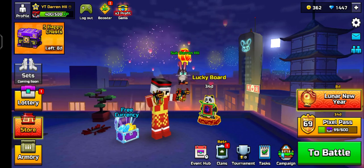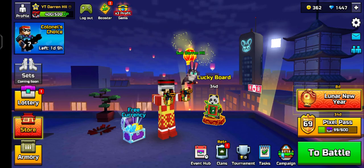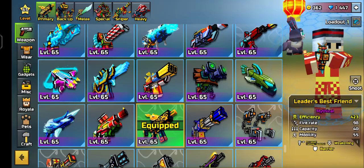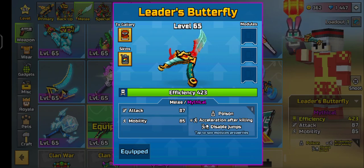Hello everyone, welcome back to another video. In today's video I'm going to reveal two mythical weapons from the pixel pass: the Leaders Best Friend and the Leaders Butterfly.